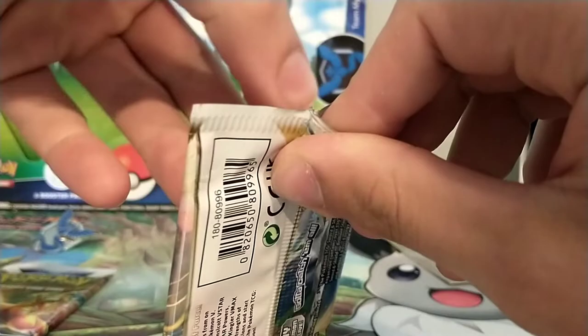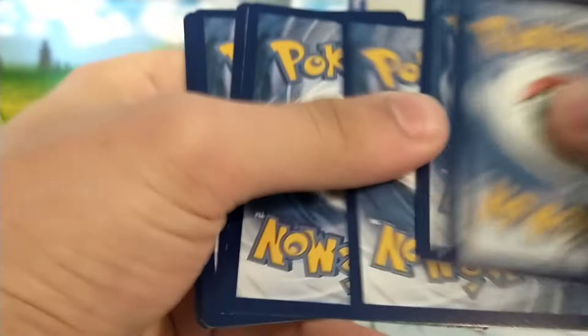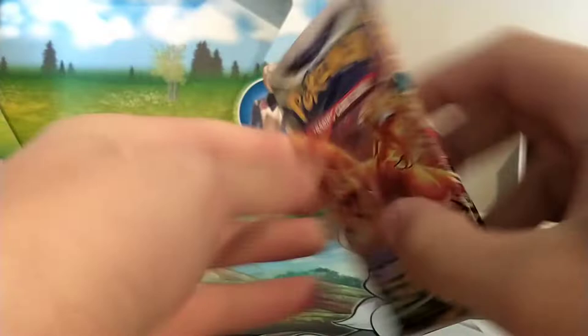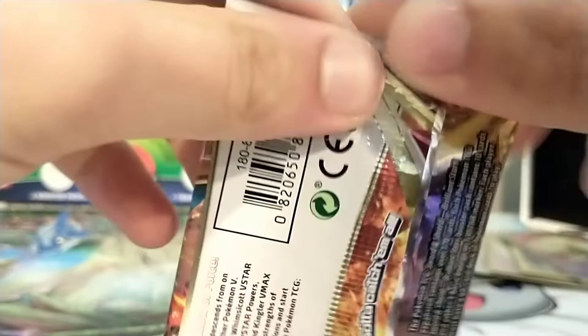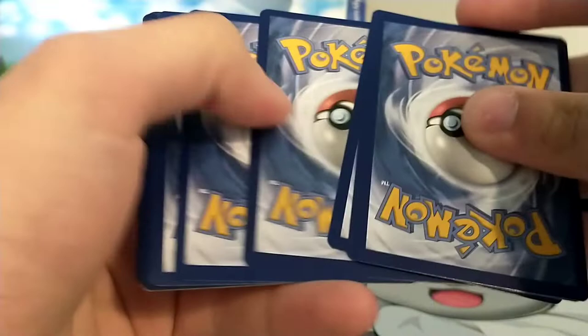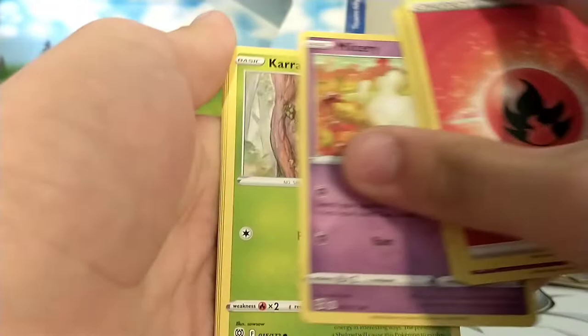We're on our Charizard pack now. Let's see if we're right and get a Charizard or not - we could use the Charizard alternate art, that would be really, really good. If I don't rip it in half with these horrible packs. Got a hit - let's go. Fire energy. Is this the pack we've all been waiting for? Or do we crash and burn? Womp, womp, womp.